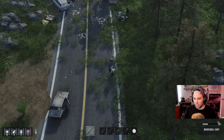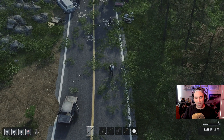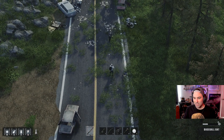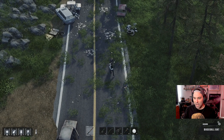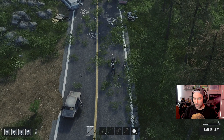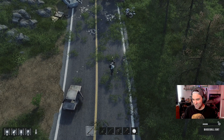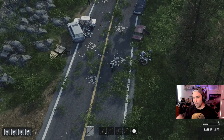Somebody mentioned in the comments hitting V for people that are on the ground — it's a ground attack and it makes it so you don't have to crouch to hit them. If they're on the ground you hit V and it kills them. Thank you so much for mentioning that, I really appreciate it.